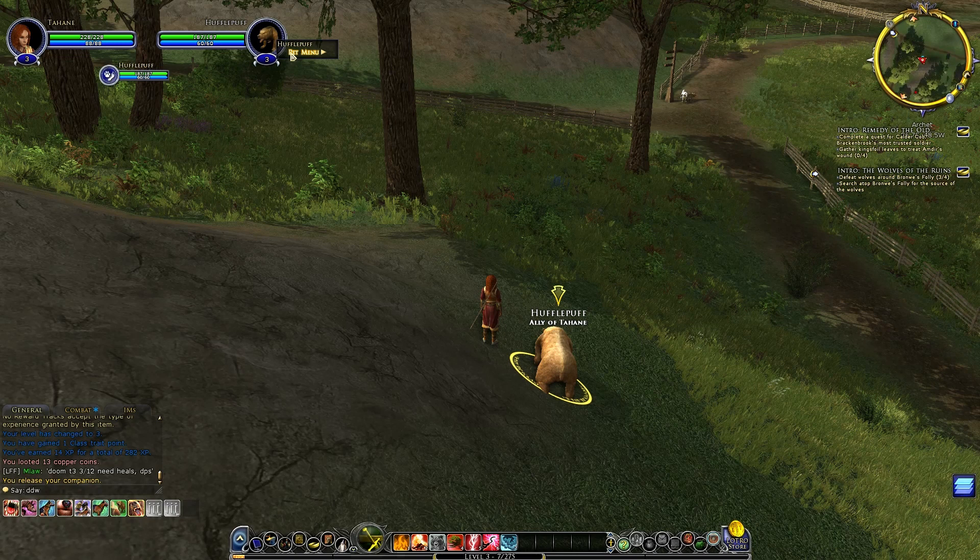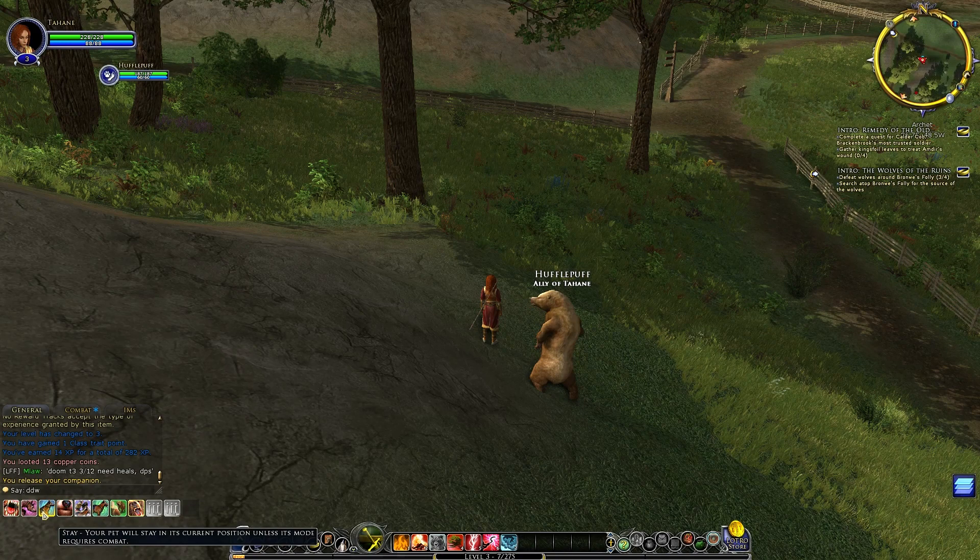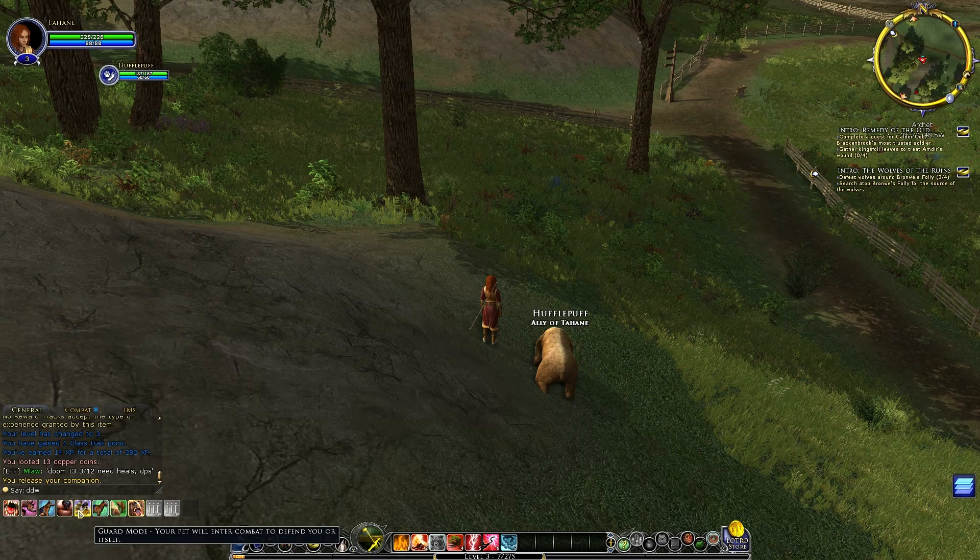I wish there was a way to put the bear on defensive or set him to attack. Oh — there is! Looking at the pet controls: Attack — pet will attack your currently selected target; Follow — pet will move towards you; Stay — pet will stay in its current position; Passive; Guard; Assist; Return to master. I didn't see that down there in the bottom left of the screen.